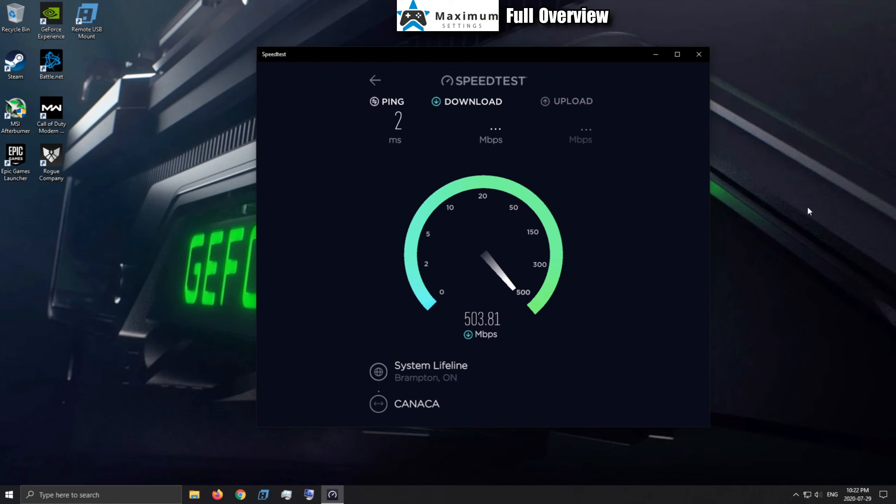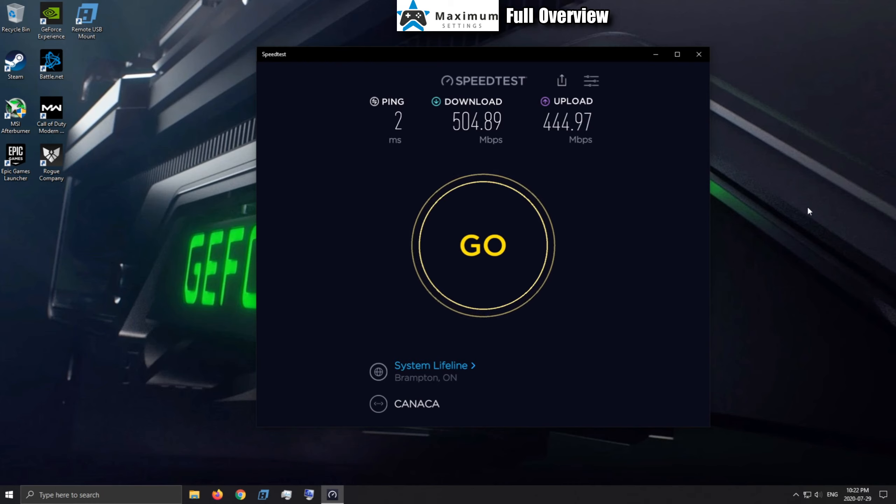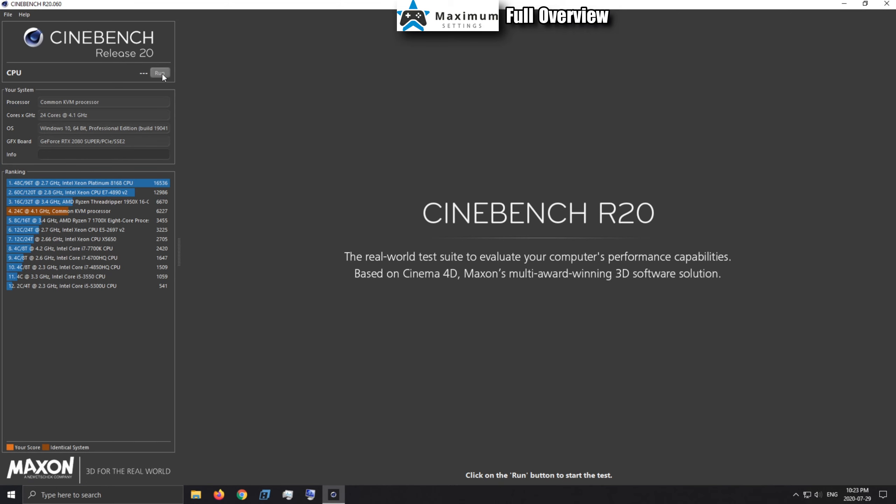Two milliseconds ping — very normal for me every time I've tested. They advertise 500 down and 150 up, but I've been getting more like 400 up. The guaranteed spec is 150 up, but I'm getting more. I got 504 download, which is very typical for me, with a 2ms ping. That upload speed is impressive — I'd love to have that at my house for uploading videos.